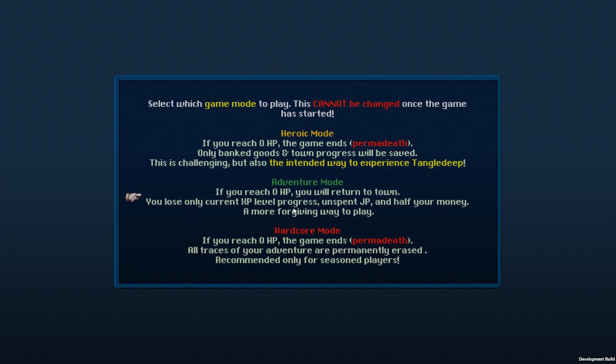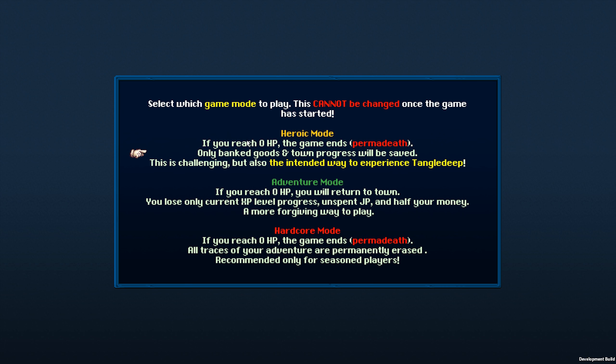So new game — you can choose the save slot of course. Then you can go heroic mode, adventure mode, or hardcore mode. In heroic mode, you lose your dungeon progress and basically start over again, but the goods you have put into the bank and the town progress remain. The rumor guy wasn't there at the very beginning, but now he's there. So this is challenging, but also the intended way to experience Tangle Deep.